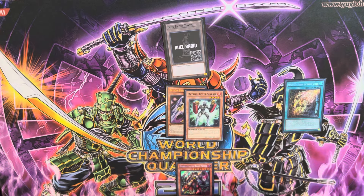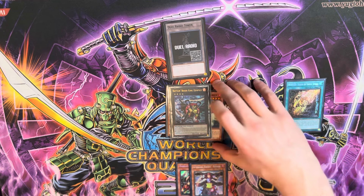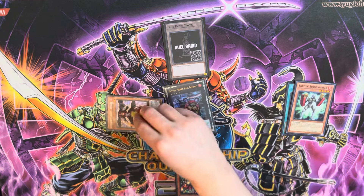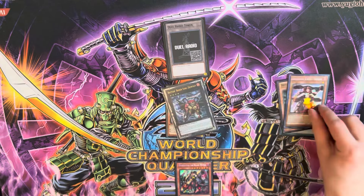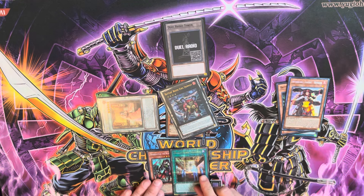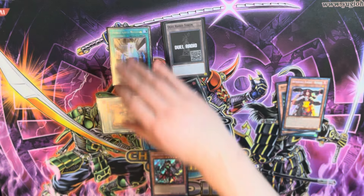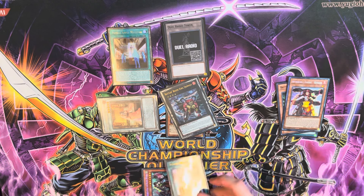Special summon Sparrer. Overlay into Dempsey. Dempsey's effect on summon searches Renaud. Dempsey's detach effect — let it resolve. Special summon Renaud. Renaud's effect adds Sparrer. Special summon Sparrer again. Synchro into Angelica. Angelica's effect on summon — add Museum. Activate Museum, pay 12, search Durandal. Equip Durandal, activate its effect to search Roland.